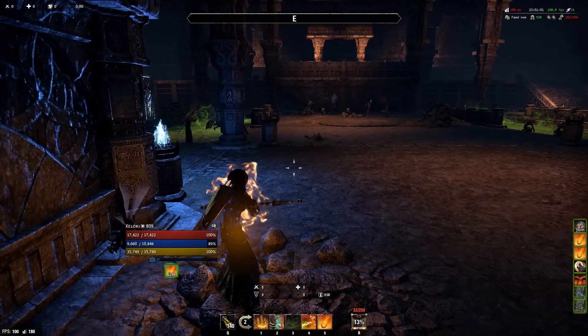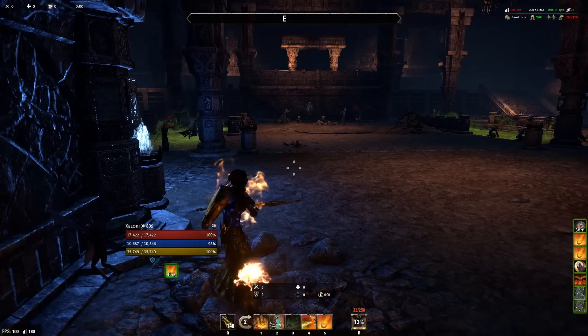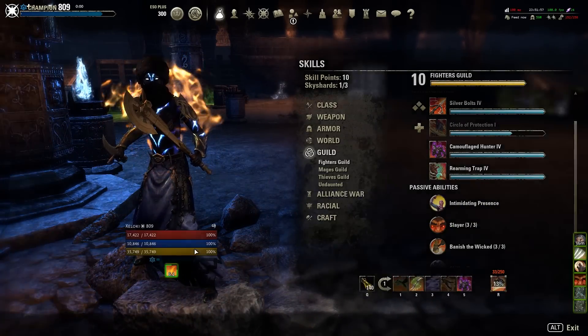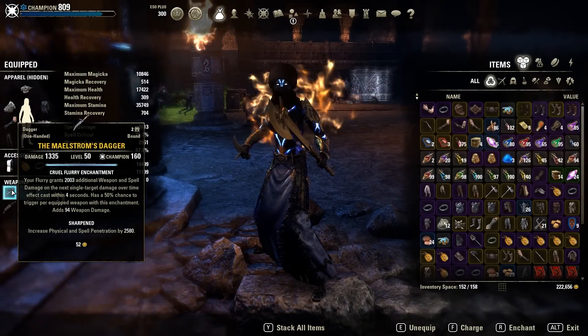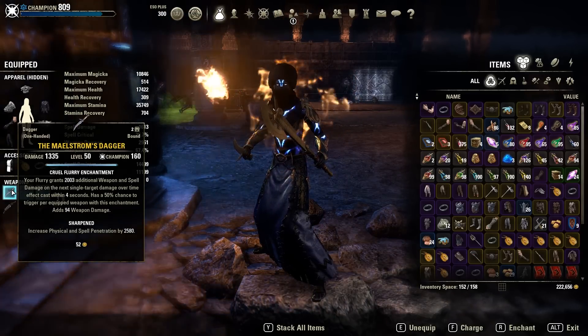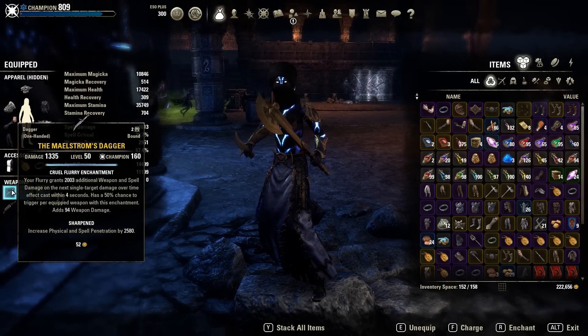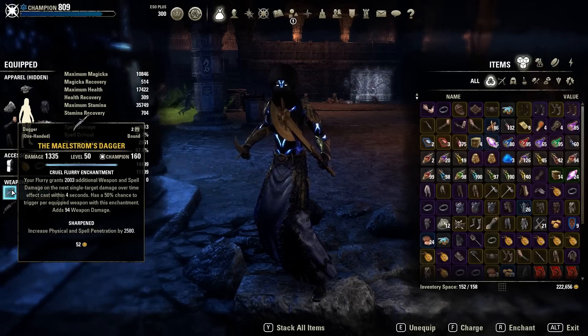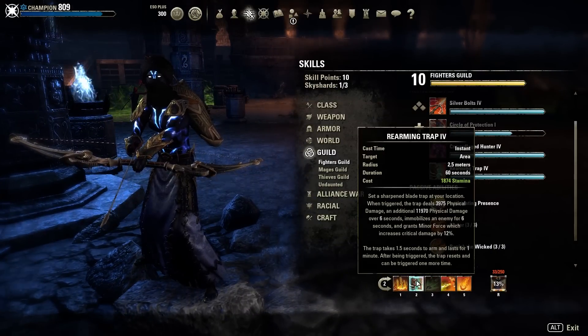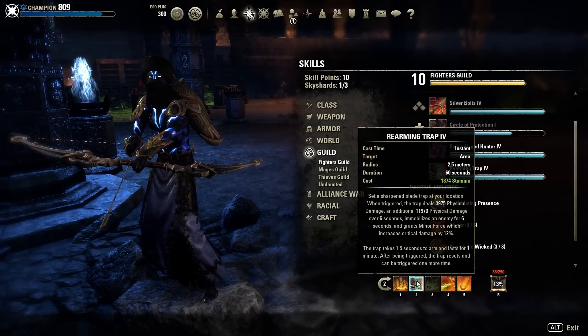Flames of Oblivion is a nice DoT - just activate it every second time during your rotation and you're good. If you want to know more about the Maelstrom weapons, I'll put a link in the description where I explain them in detail, including the trick with Rearming Trap and how you can empower it, because I see a lot of people not doing that correctly.